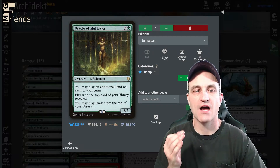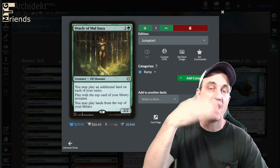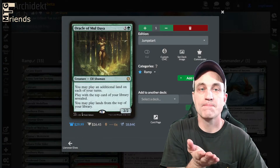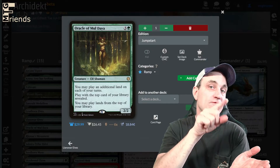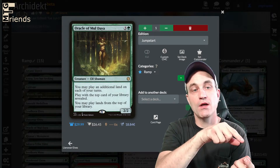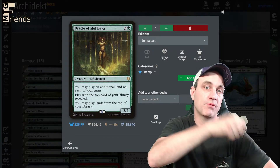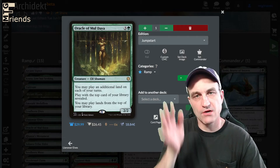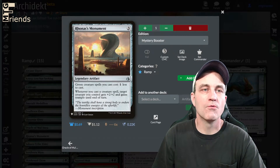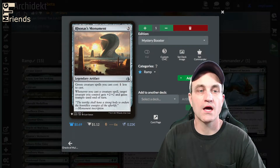Just remember, if you have the card revealed and it's a land, play that one first before you play the one in your hand. Because if there's another land below it, you can play that one too. But if you play land for turn out of your hand and then play one off the top, you have to let that other one sit. Ronas Monument makes our green spells cost minus one colorless.